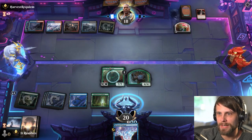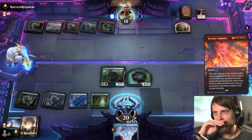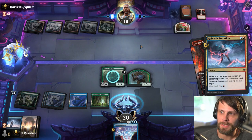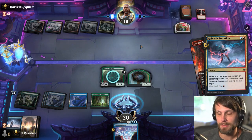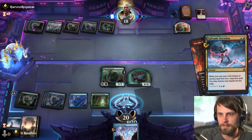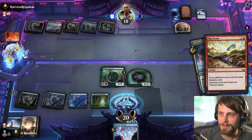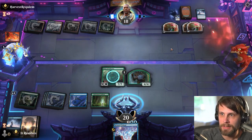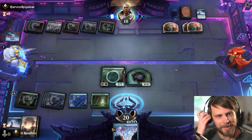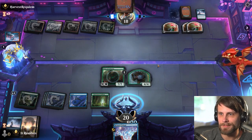We're seeing the opponent having to use multiple spells just to try and deal with it, and we've got protection spells like Fading Hope to bring stuff back. It looks like they're going to try to kill our board, but they're using so many resources to do it. Oh, maybe they're not — maybe they just got a Big Score. I don't know that they did that right — I think they kind of messed that one up. But that's okay.